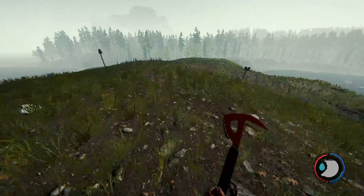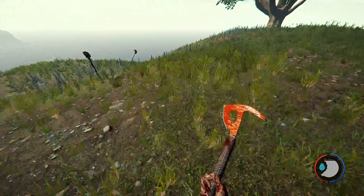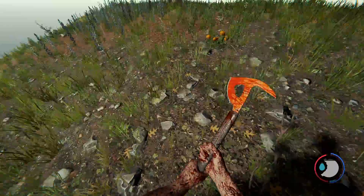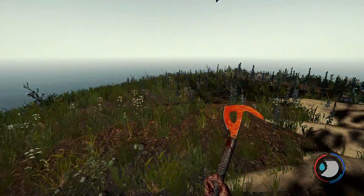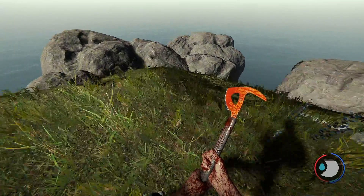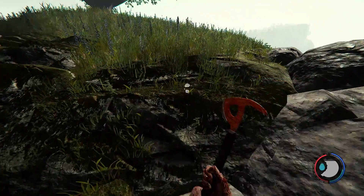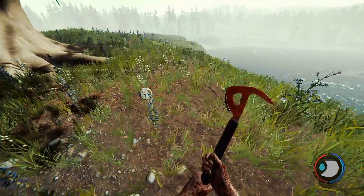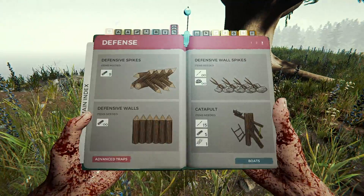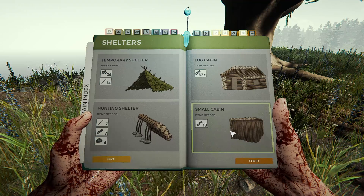Yeah, I like this. HQ is going to be here — I wish I could get a better vantage. We are going to put our cabin at the very back. Climbing doesn't seem to cost any stamina. What if that's an emergency escape back there? Maybe.